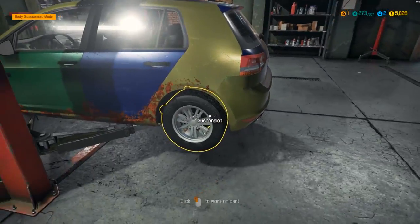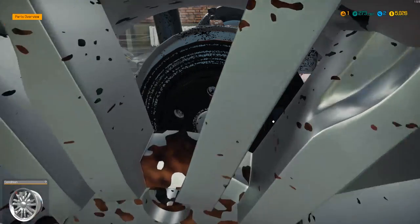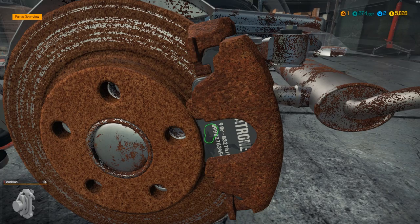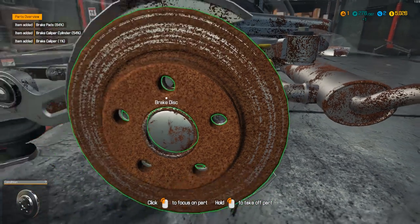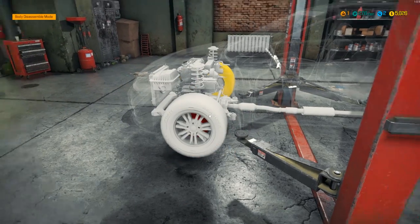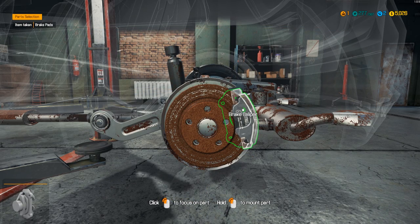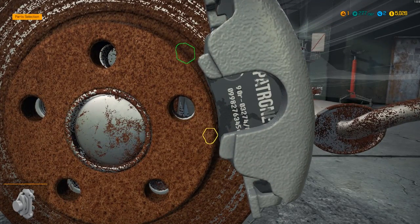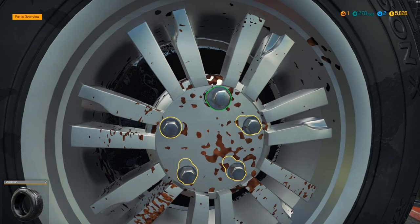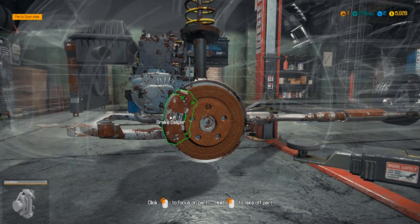This car is like four different colors. I think the caliper on this one was bad. It looks like the caliper and the brake discs are bad — the caliper is at 1% condition, look at that. Is this the bad disc? Nope, that's not the bad disc. We'll put everything back on then. Let's wait to put that back on to make sure which is the bad disc up here. This one is at 20% — yes, this is the bad disc. There's definitely a lot more sounds in this game.